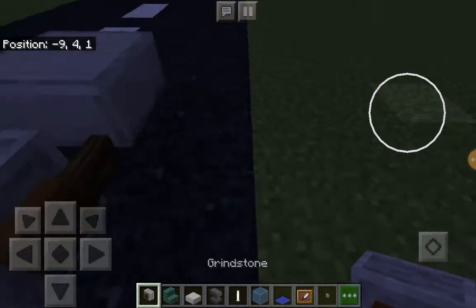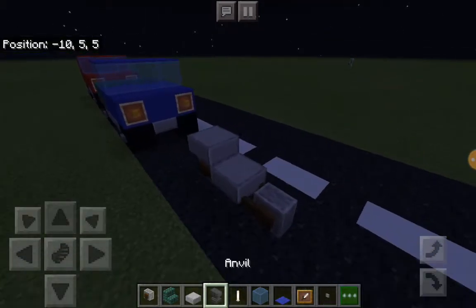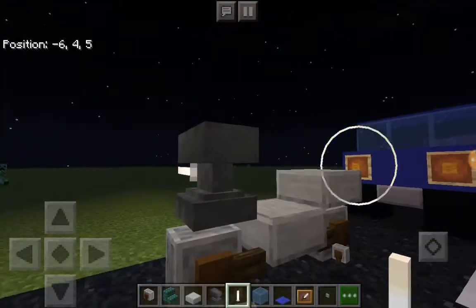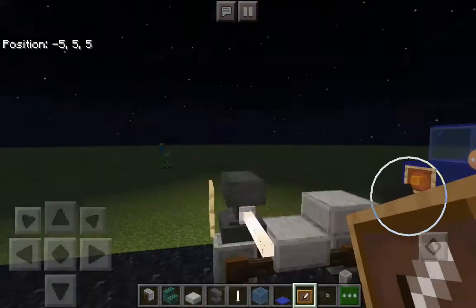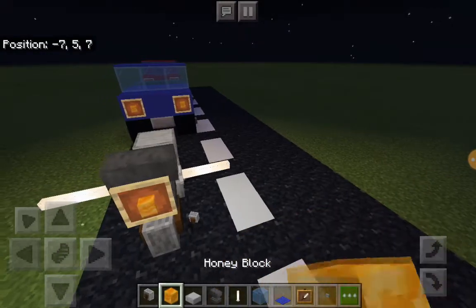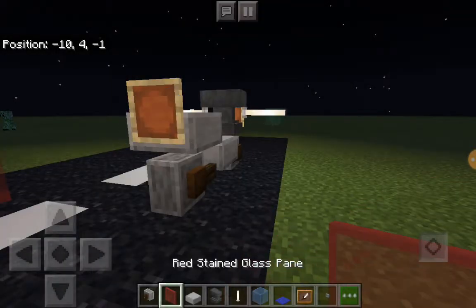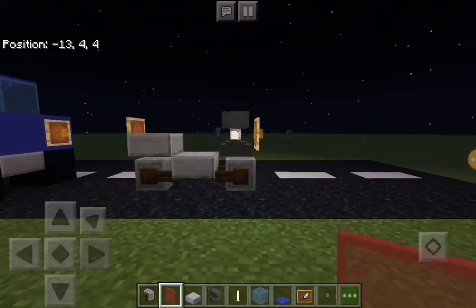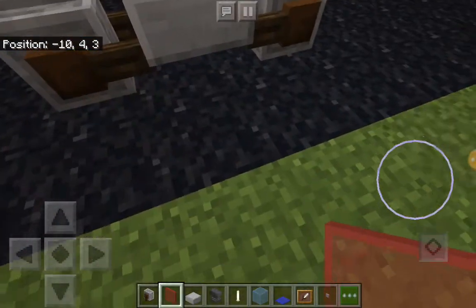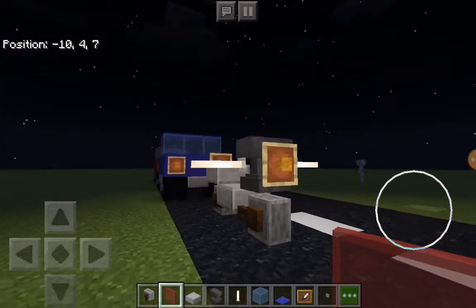Then place another grindstone on the other side — this can be replaced with a slab in the middle depending on what you like more. Then build a slab out the back. Take our anvil and place it on top. We put on our item frame and end rods onto the side to make the handlebars, then take our headlight and put it in. In the back we take our item frame, put on the tail light, and now we have a motorbike. Since this uses grindstones facing certain directions, if you build this in survival you'd have to go to the End.